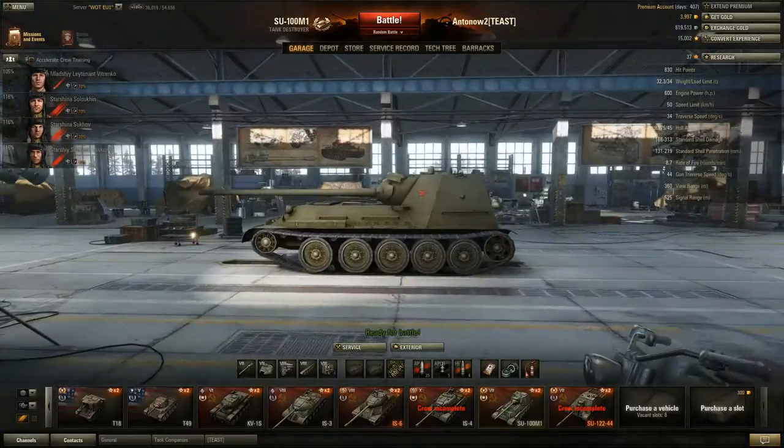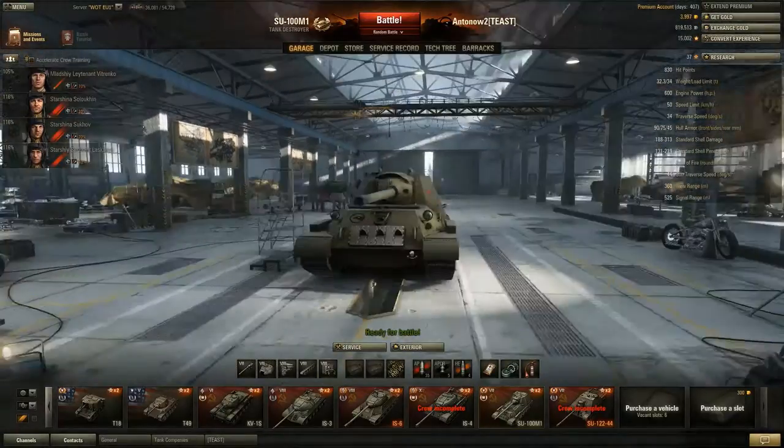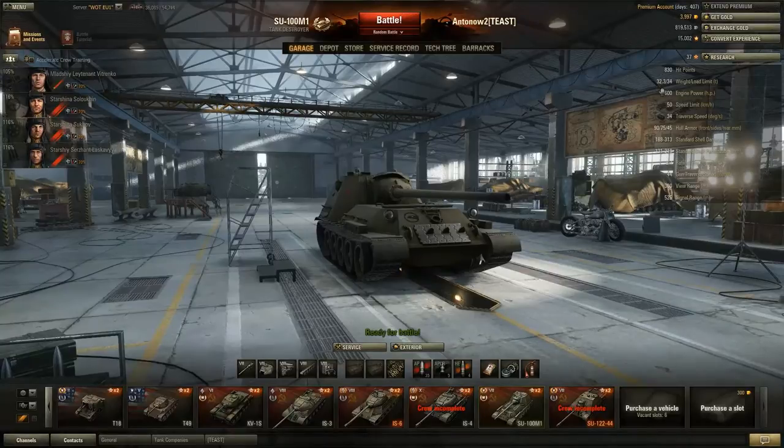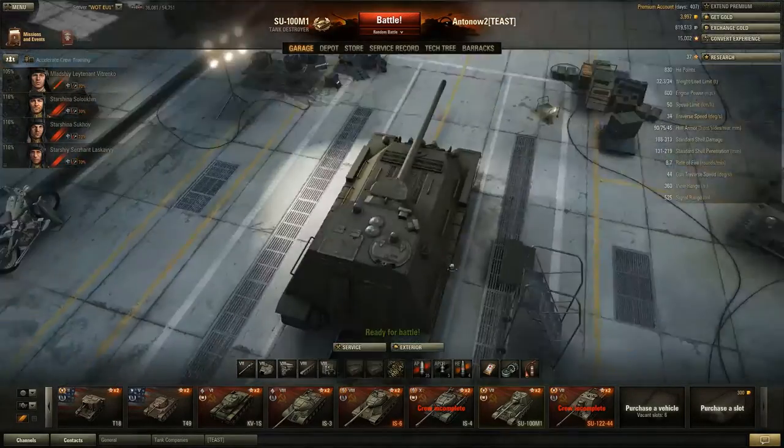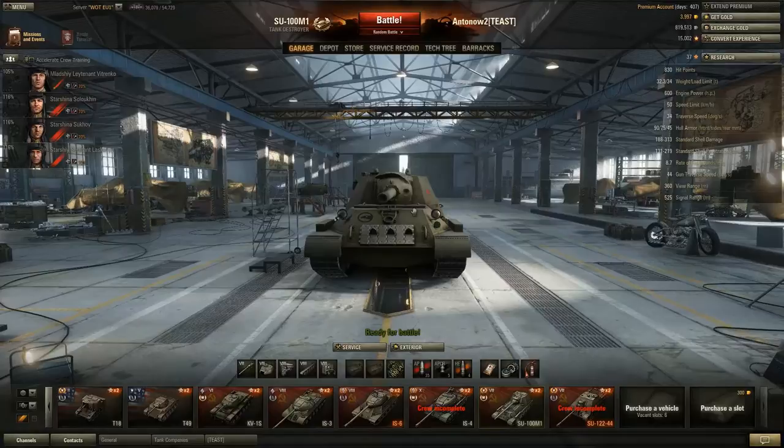Obviously if you get thrown into a tier 8 or 9 matchup that's not ideal, but at tier 7 you should be able to take quite a few hits. You weigh 32 tons, which is actually surprisingly heavy - many people underestimate the weight. Because of the way you play this tank, you might even encounter enemy light or medium tanks in an almost brawling situation and can sometimes go for the ram. It's got a 600 horsepower engine giving an amazing power-to-weight ratio, a 50 kph speed limit, and turns at 34 degrees per second with 34 degrees per second gun traverse.